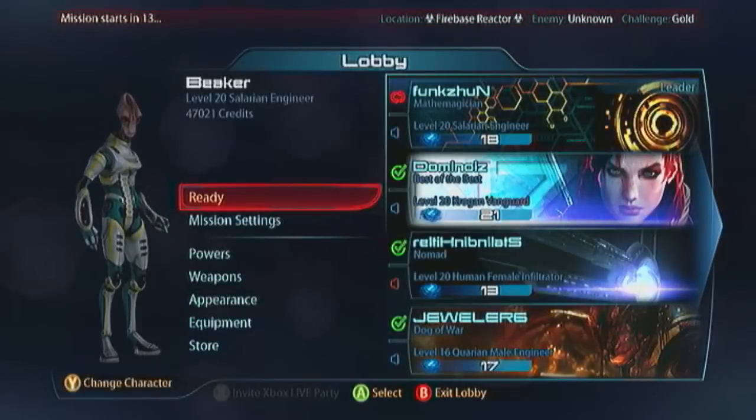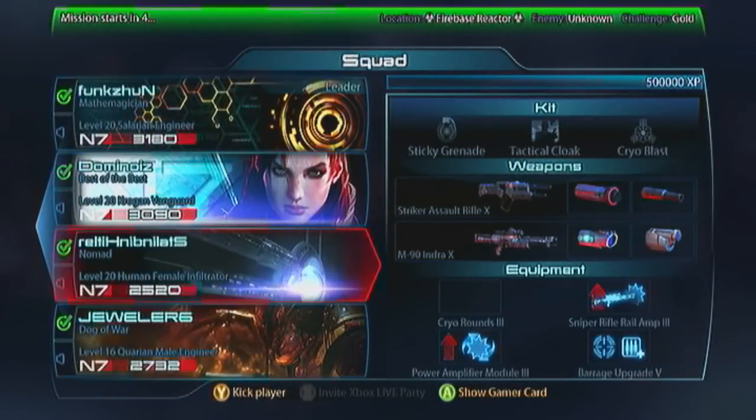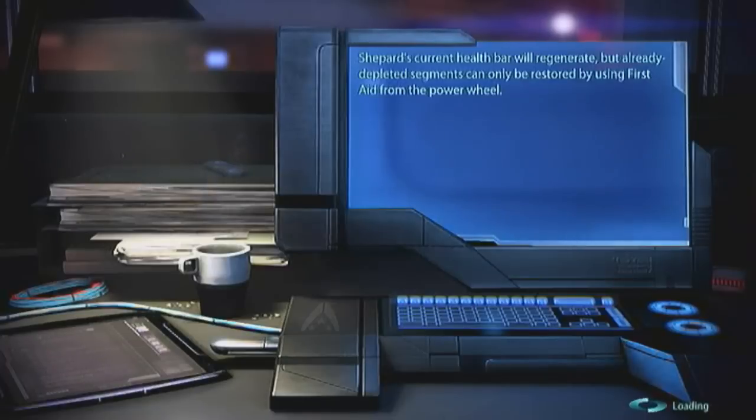Alright, here we go. Rocking Firebase Reactor Hazard with Dominoys and two pugs here. If you saw any of my test drive videos of the Reckoning characters, you've seen me on this map before. But I haven't done it for the video guide series, so I'm going to knock that one out here. Dom's going to sense the opportunity and bring out his infamous troll build — he essentially just takes out a Krogan Battlemaster and slaps him green, then strives to ruin your day. He's quite efficient at it, unfortunately.